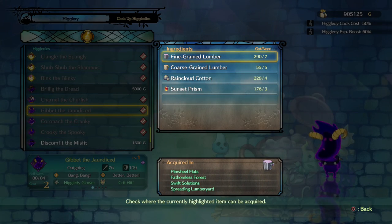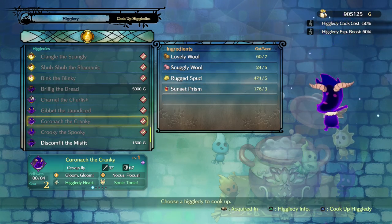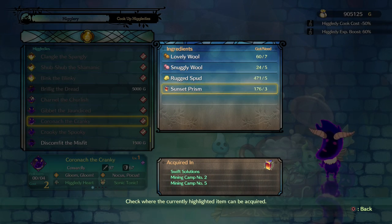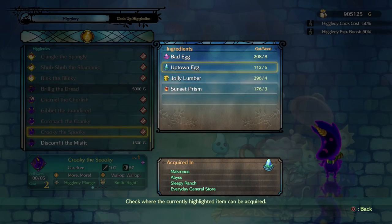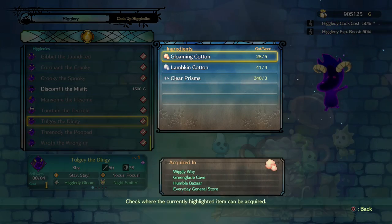I'll show you the ingredients — you can pause the video if you need to see any of them, but to be honest you can see these in your own game anyway. So there's Kroonak. Most of this stuff you can get just from your kingdom — you haven't even got to go and farm it out in the world. And then that was Krooky. Finally, we have Torgy as well.